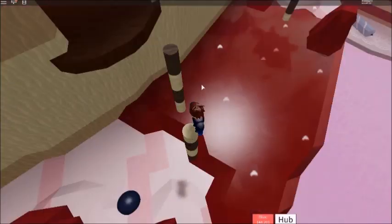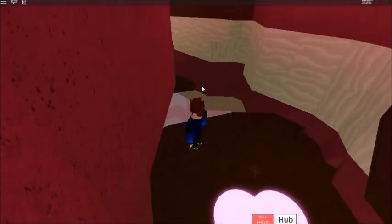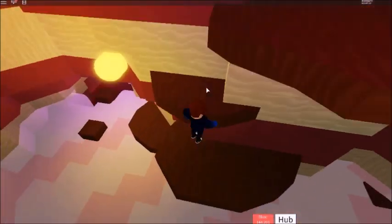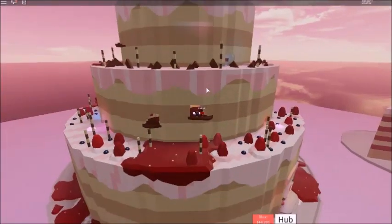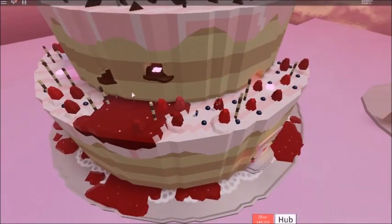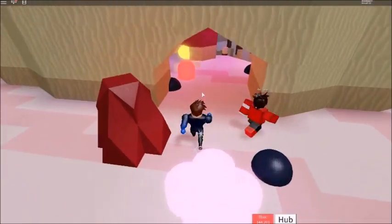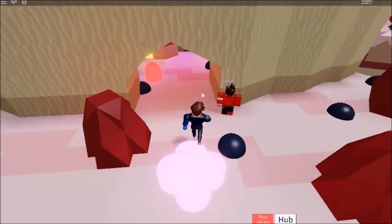Come around here, climb up this, go on to here and then climb up on here. Then you want to go down here and get onto this platform, go to this platform and this one. Then use this platform to jump down here — you've basically bypassed this bit because you can't jump from there since there's nothing there. If you touch that red stuff you'd probably get teleported back. Now go through here and do this with the obby wall.